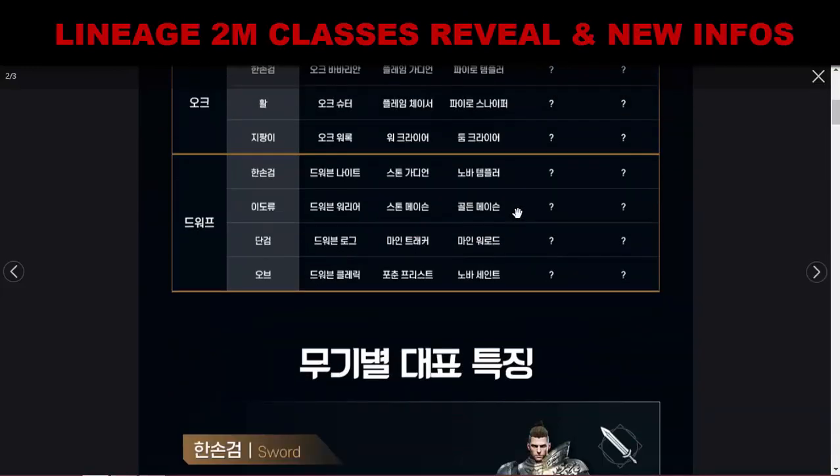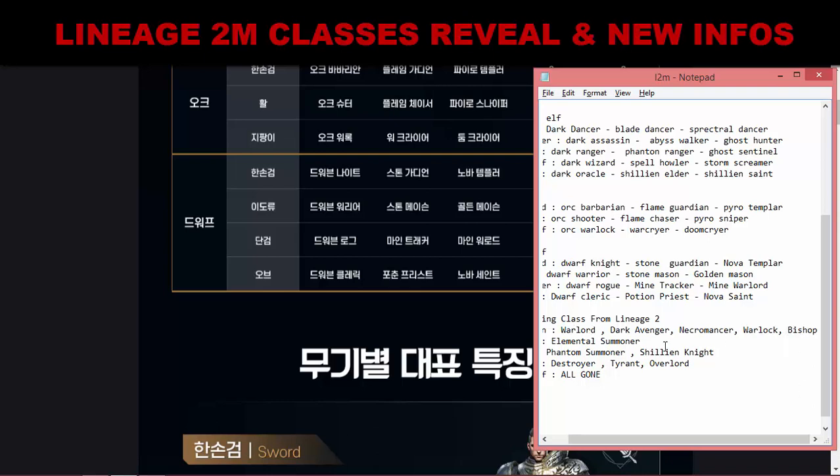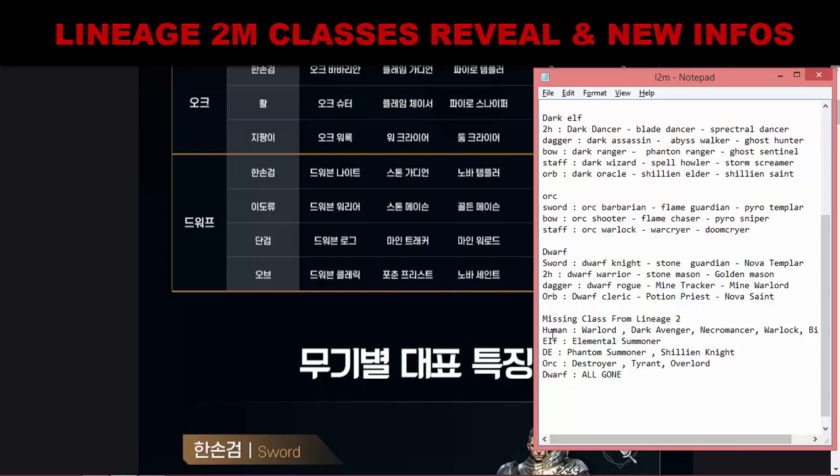Now let's talk about the missing classes compared to Lineage 2 Classic. From Human, many classes are missing: Warlord, Doombringer, Necromancer, Warlock, and Bishop — five classes missing. From Elf, Elemental Summoner is missing. From Dark Elf, Phantom Summoner and Psyllium Knight are missing. From Orc, Destroyer, Tyrant, and Overlord are missing. And the Dwarf class is completely different — none of the classic Dwarf classes carry over. It's disappointing because I really wanted to play as a Warsmith.